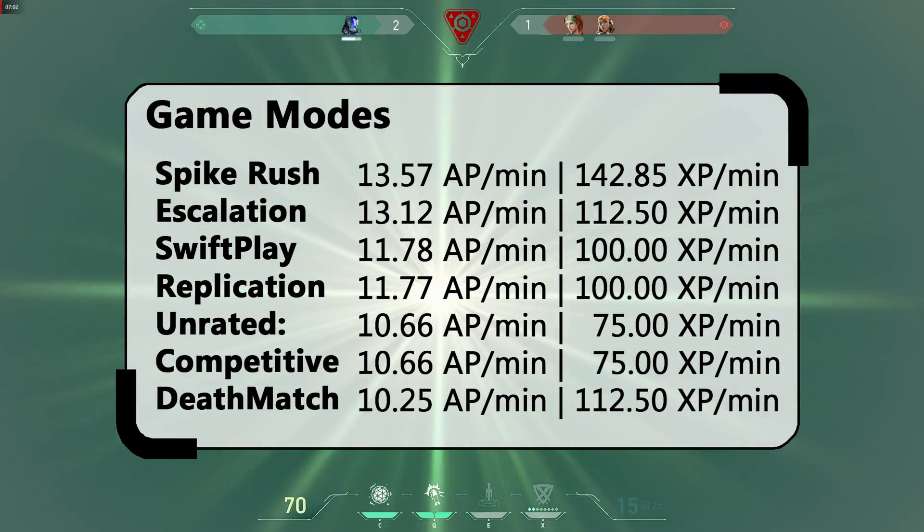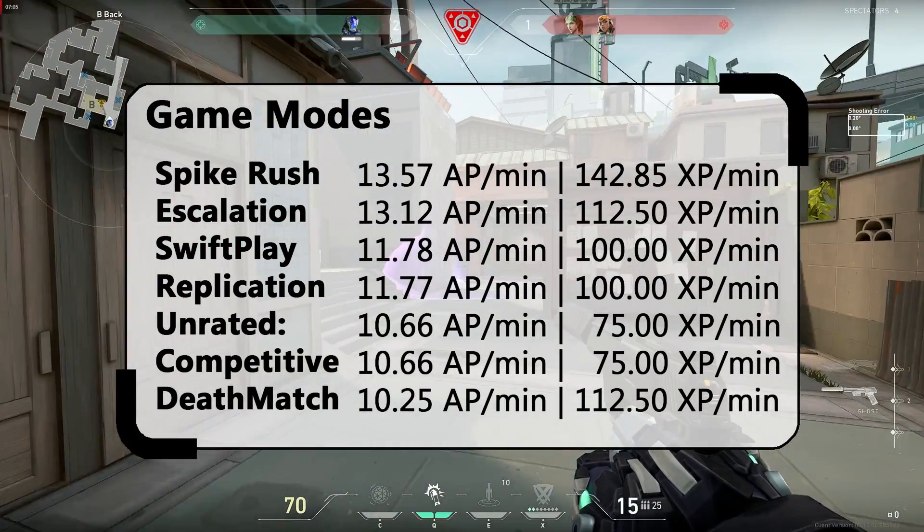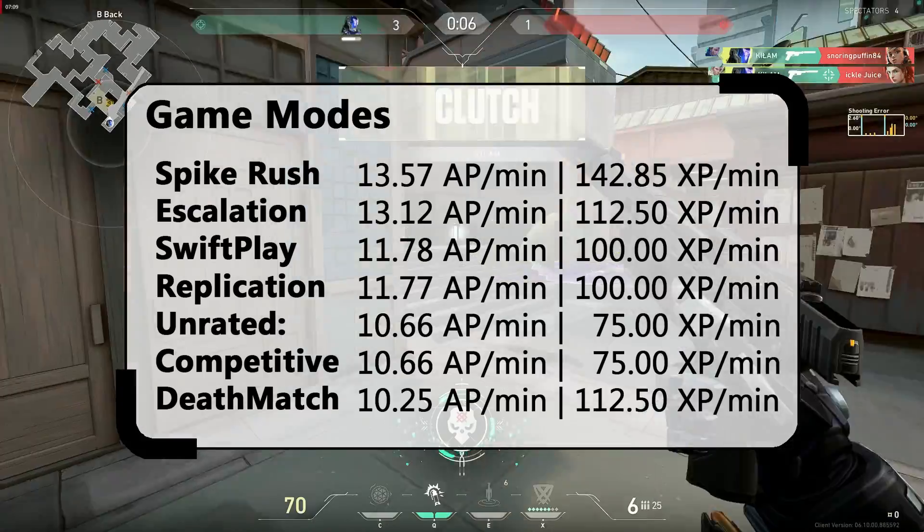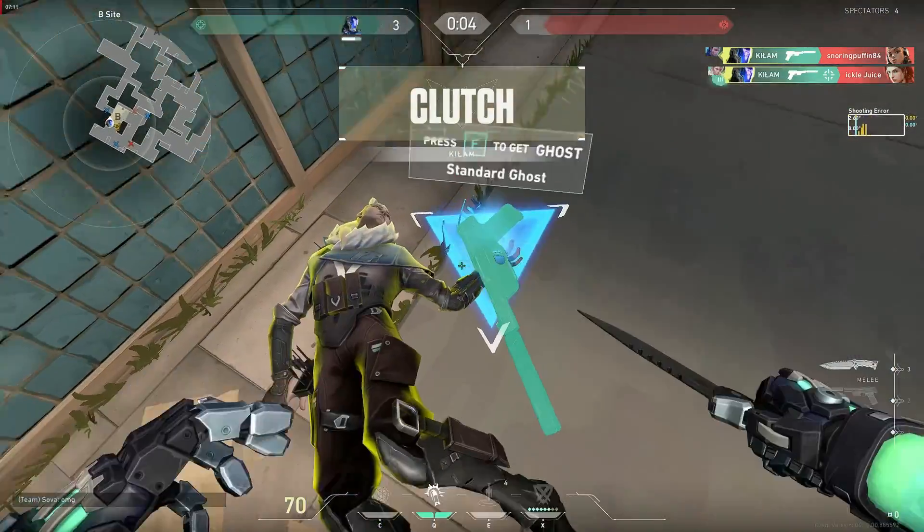Now with that info, it's clear that the fastest way to level up both the battle pass and your account is playing Spy Crush on repeat, since the matches last in general 6 minutes and if you win, it's like you played a complete 11 minute match.